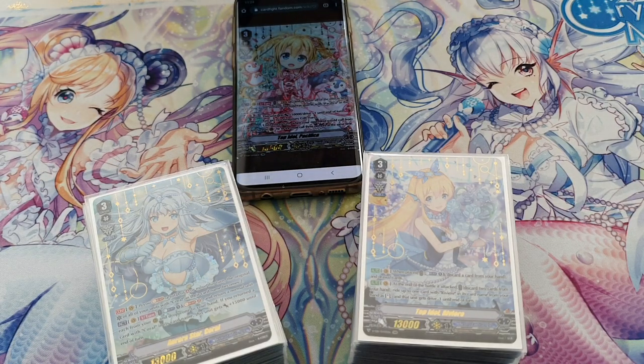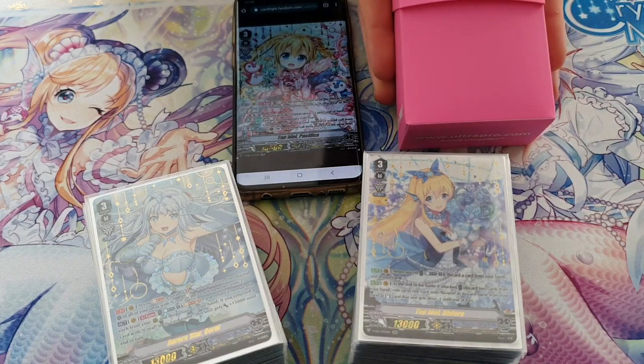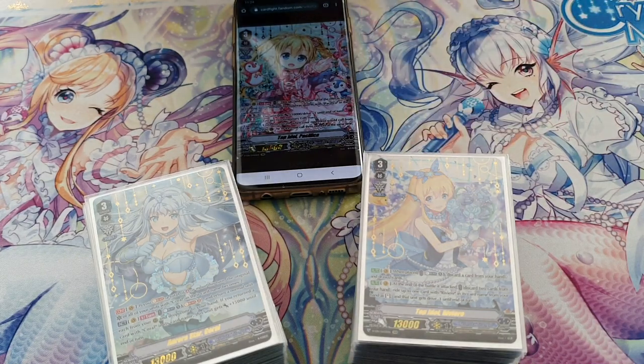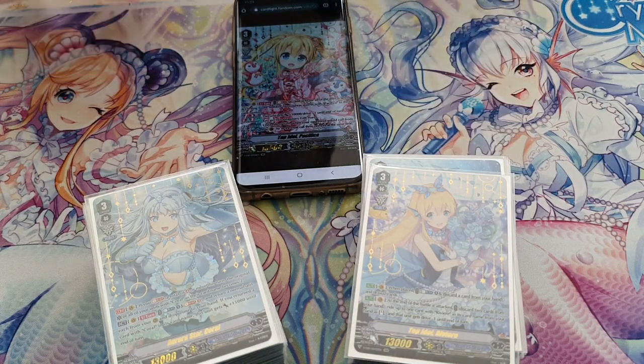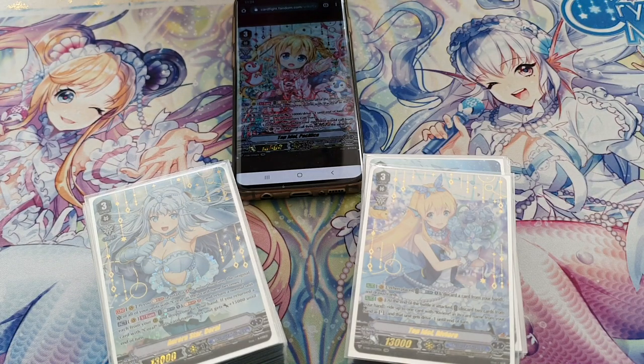Today we wanted to do one more deck profile — it was going to be Coral or Pacifica, but Pacifica stayed home. I took a deck box with me, opened it, put out the last card, and Nobel is sitting in a pink deck box. For some other reason, Sparkles has a Kagero deck. It's called Sparkle Lord.